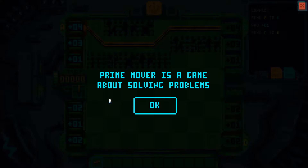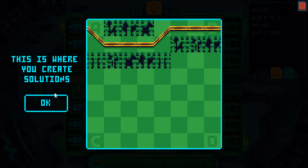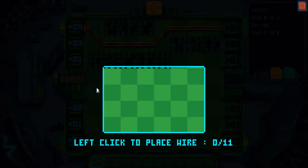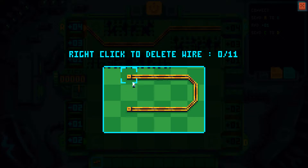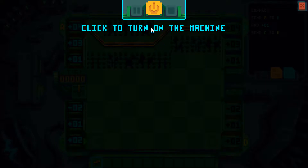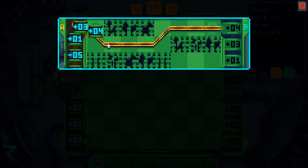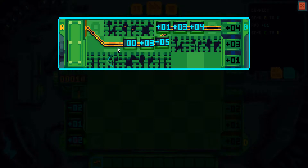Prime Mover is a game about solving problems. This is where the problems are displayed. This is where you create the solutions. Left click to place wire. Right click to delete the wire. Click to turn on the machine.